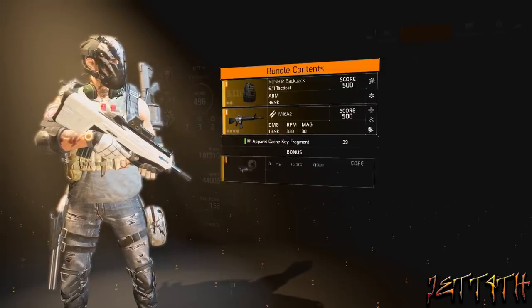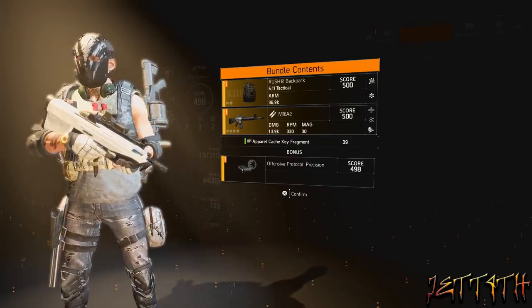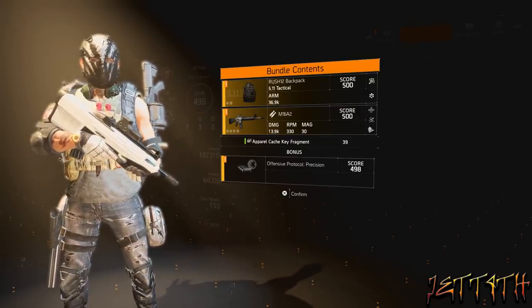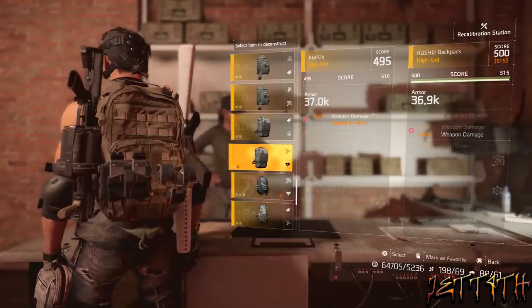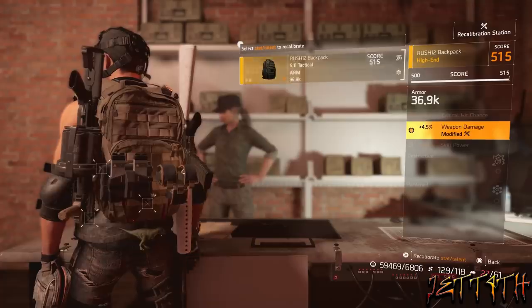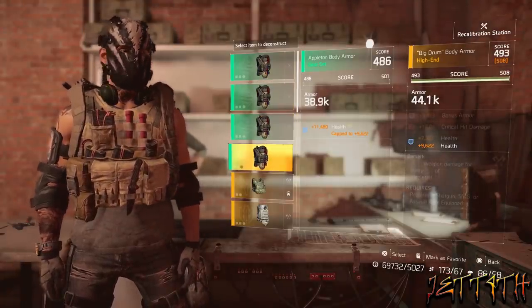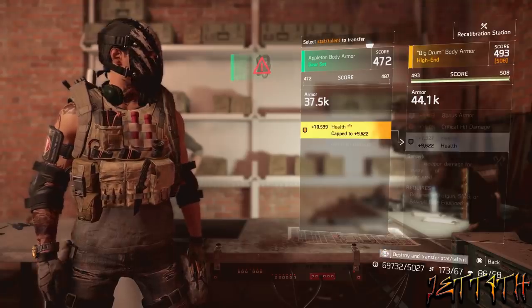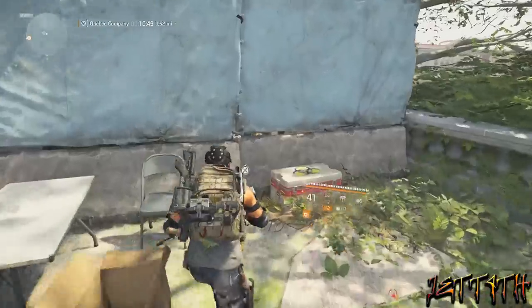After this mission, I did some more recalibrating, and then I got my first cache and everything started dropping at level 500. After I got that 500, I took it straight back to the recalibration station and turned it into a 515. Then I spent some of my other crafting materials and bumped up everything else in my inventory up to 508 and 507.